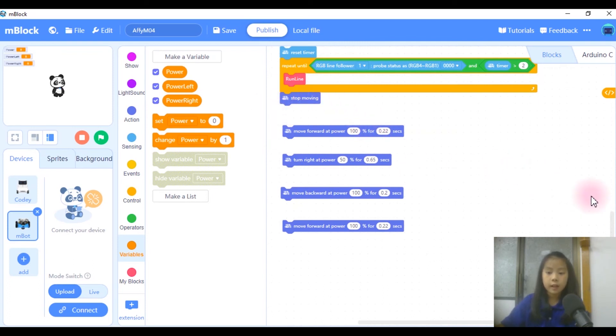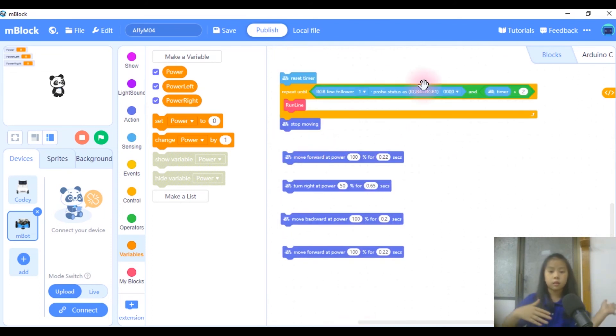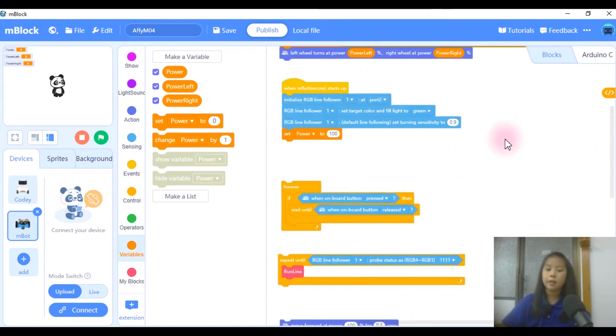The first block of actual code: run line until the black circle 1111, then move forward to pass it — move forward 100% for 0.3 seconds — then reset the timer. Run line until 0000 and timer is more than two, because there are a lot of 0000 pathways along the way and we want the one closest to M04. Then stop moving, move forward, turn right, and come back so it hits M04 and the ball is out. This is where we move forward, turn right so the M-Bot faces the prop backwards, then move backwards — hitting the ball off at 100% for 0.2 seconds — and move forward so the M-Bot is done without touching the prop.